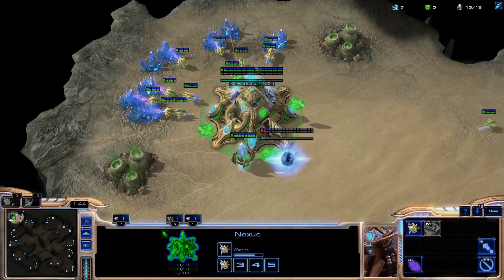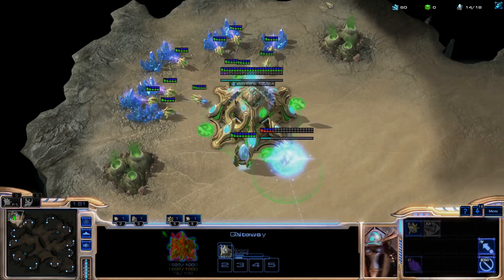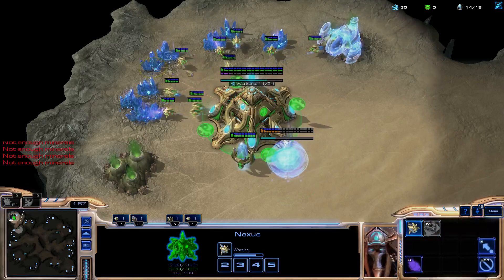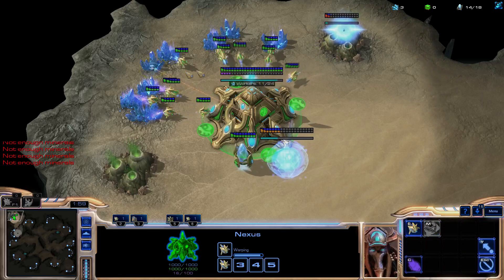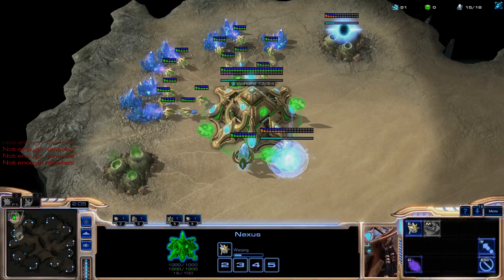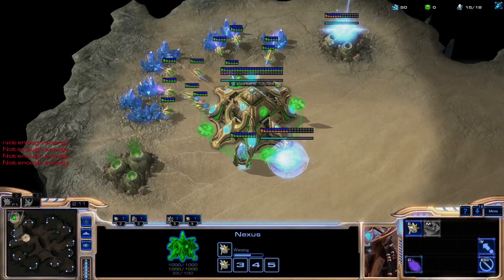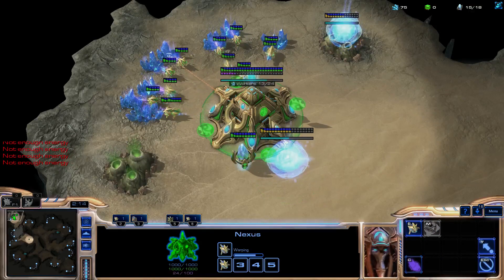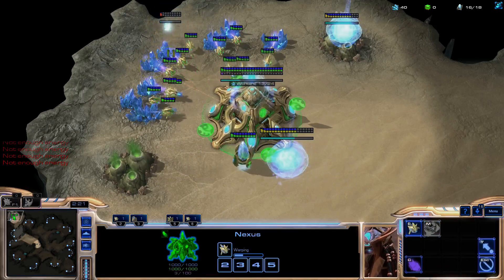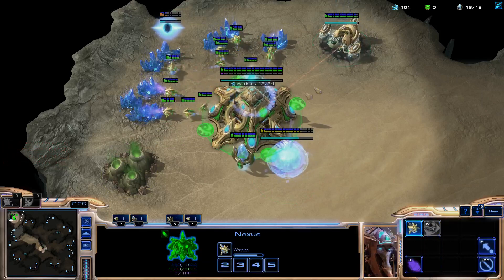You want to scout for proxies and then send your probe over to your opponent's base. This build order doesn't have a 100% win rate — you will mostly have to rely on your micro and your decision making when you scout. Now I'm taking 14 gas, and I'll be making a 16 pylon shortly after a chrono boost. I prefer to put my second pylon behind my mineral line.